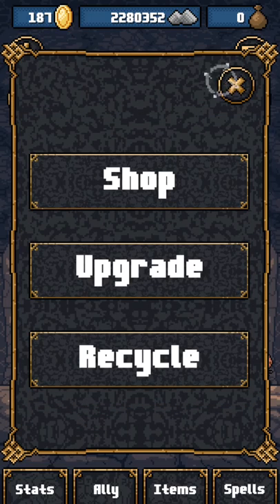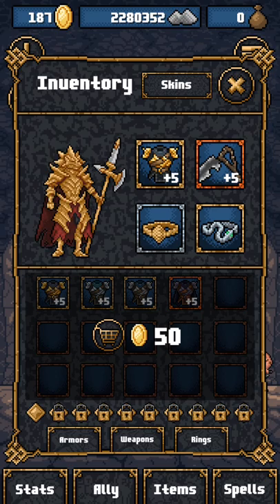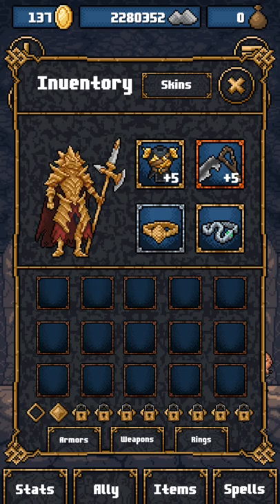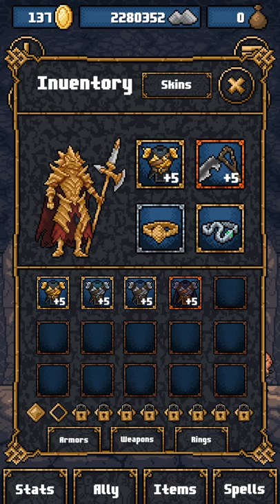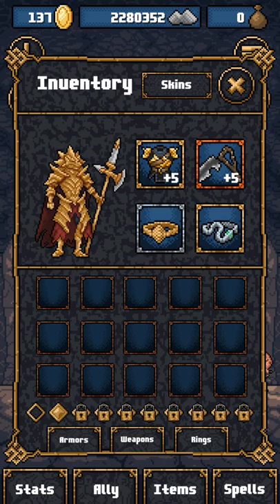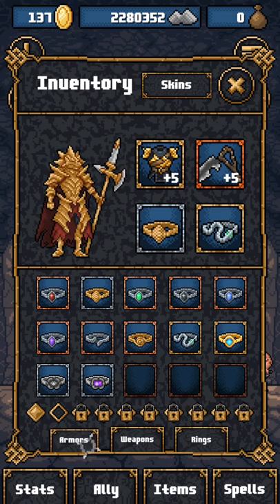No new items you can buy. However, you now have additional inventory slots. As you can see, I've got two sets — and it goes up in price. Okay, it applies to both things.